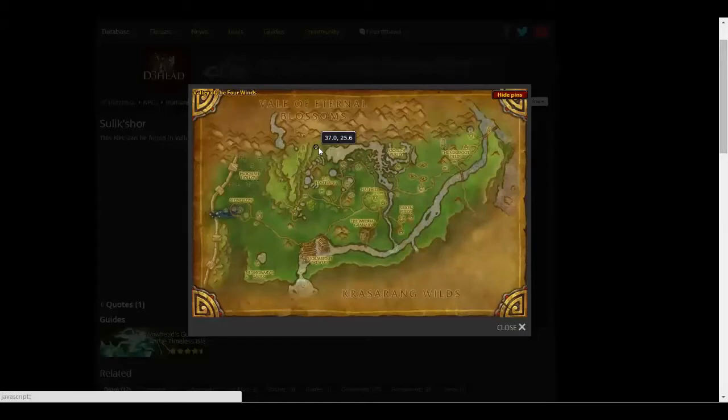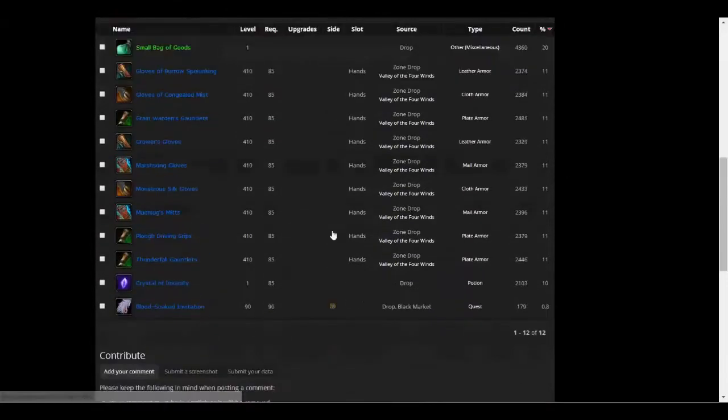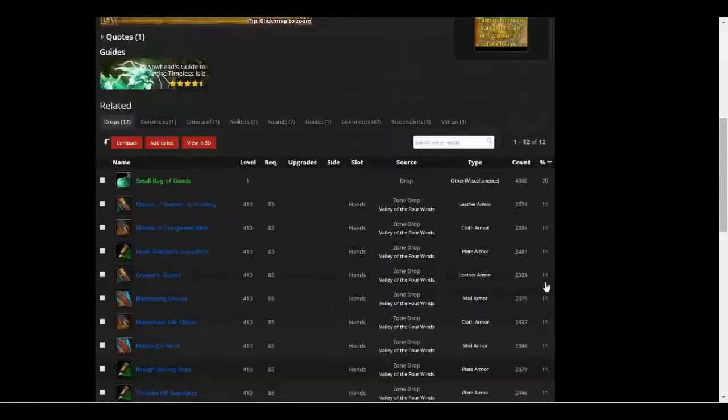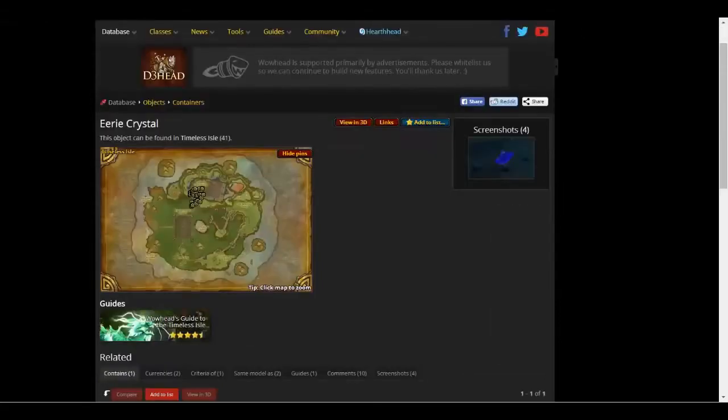If you're Horde, fly towards the Alliance Shrine or just straight down from the Horde Shrine into the Valley of the Four Winds. The drop chance for the crystal on him is 10%. So you either sit there and wait 1 to 2 hours for him to spawn and kill him over and over again, or — in my opinion the smarter thing to do — just go onto the island and have a 3% chance every time you loot one of these crystals, which spawns probably every 2 to 3 minutes and they're all over the cave.